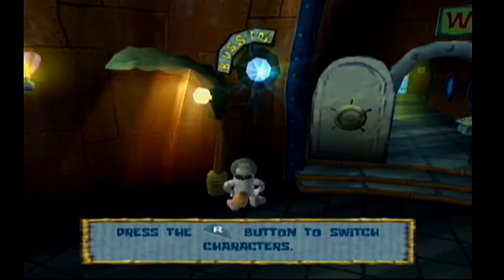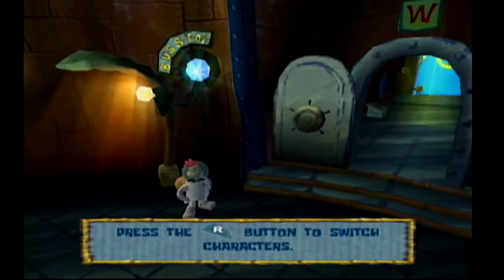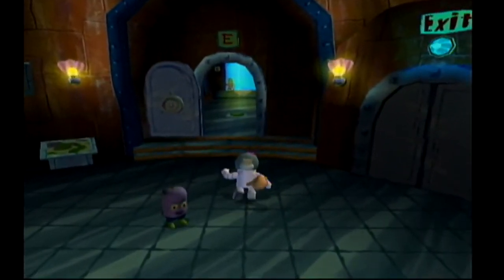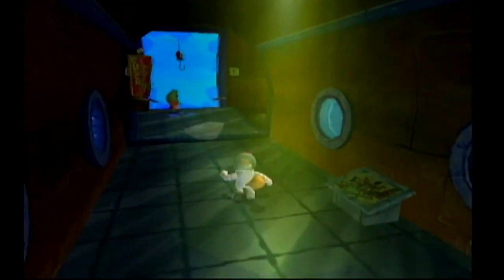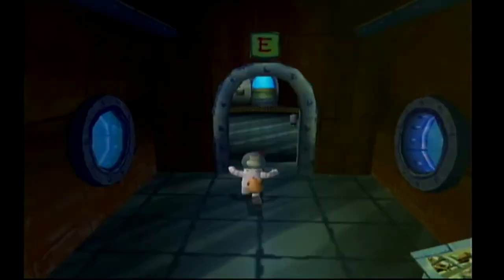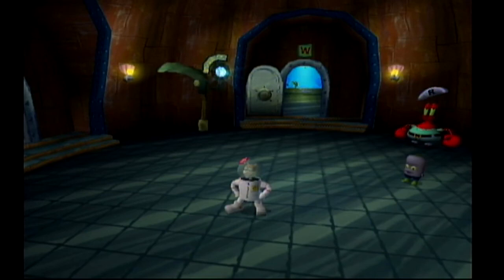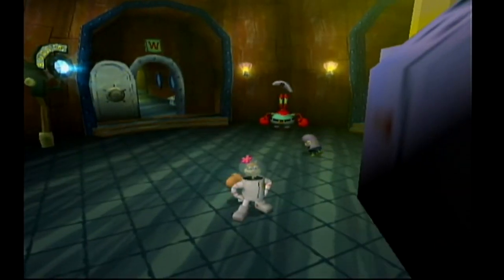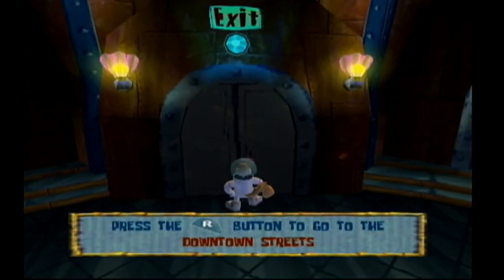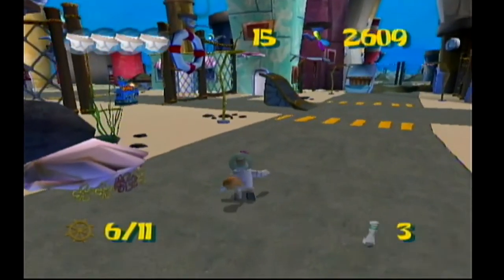I was expecting to switch to Patrick — I kind of figured there would be like a special cutscene or whatever when we tried to find Sandy to recruit her. But no! We just straight up get control of Sandy. Okay, game, sure. So now we have access to Sandy.